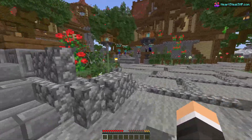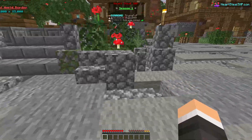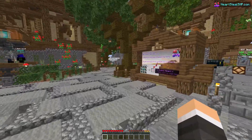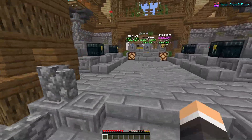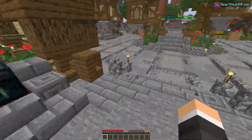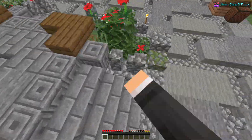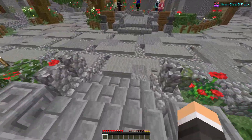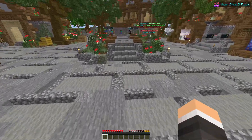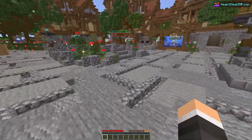You have to start your journey, build your base, gather materials, and when you're ready for a fight, call people on the server and fight them to steal their hearts. That's the whole point. When you lose all your hearts, I believe you get banned for 24 hours or removed from the server — so be careful and save your hearts. The server IP is hurtstealsmp.com and the version is 1.19.